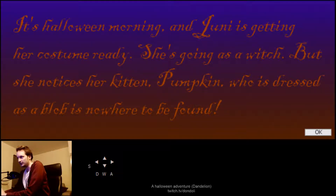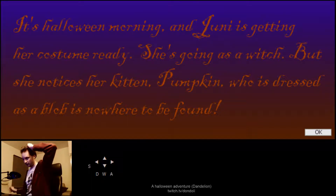It's Halloween morning and Uni is getting her costume ready. She's going as a witch again. Well, no, she wasn't a witch last time. She notices her kitten, Pumpkin, who is dressed as a blob, is nowhere to be found.